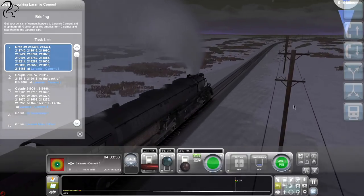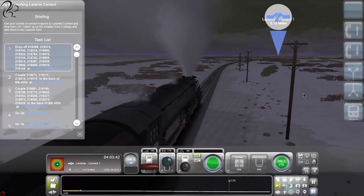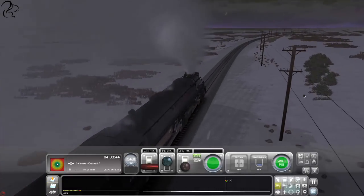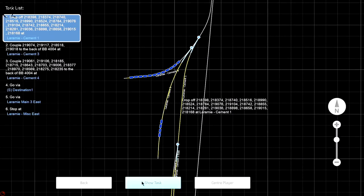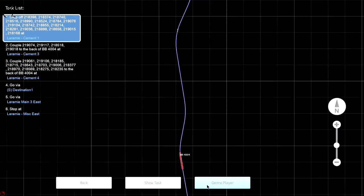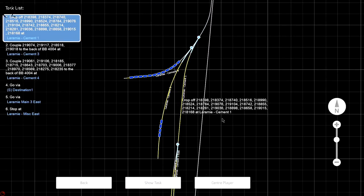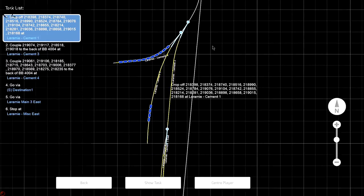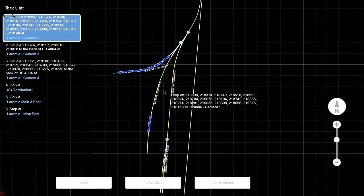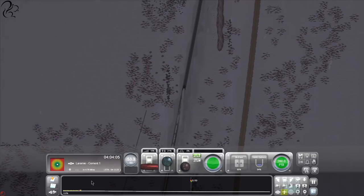Let's release those brakes and give it more throttle. Where are we going - how far away are we? Five miles to Laramie Cement. Let me check the overhead map. Okay, so it's a drive-by the look of it, followed by Cement 1 over here - so we're going to drive past and then switch signals and come back into there.